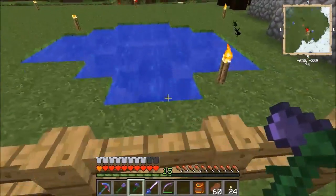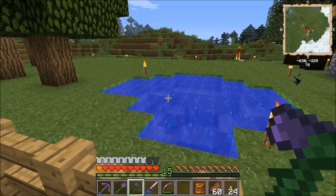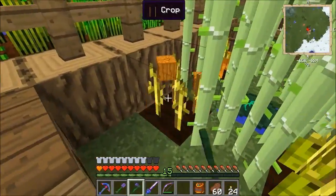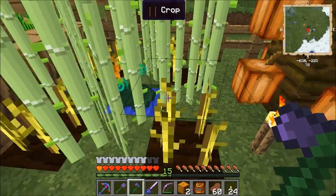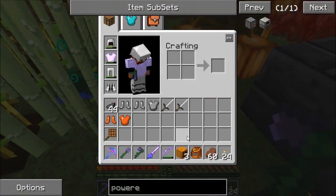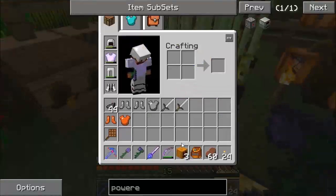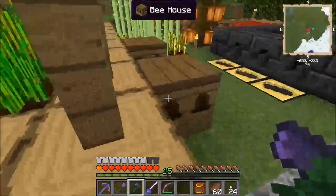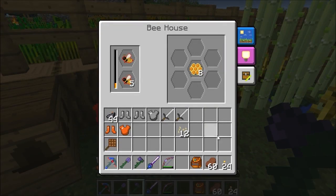Back at the base. I actually made a little pond — I'm not sure what depth squid need to spawn; I heard it was three deep but I've made it four deep at one point. I've got the IC2 crops growing. I've got melons there — right-clicking them gives you the drops without replanting, which is nice. Put some more pumpkin seeds in there.